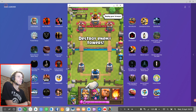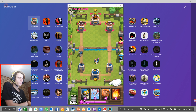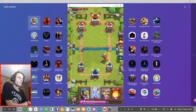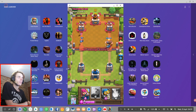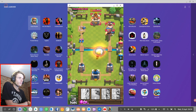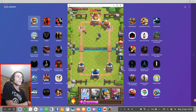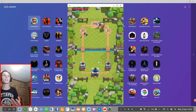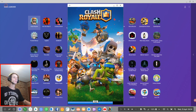Destroy enemy tower. Okay, so it seems you just basically deploy units. It seems quite easy and simple and doesn't seem too difficult. The game clearly works on Samsung Dex — you can tell it works with keyboard and mouse and it works fine, although it's not optimized for Samsung Dex. I won my first game in Clash Royale!